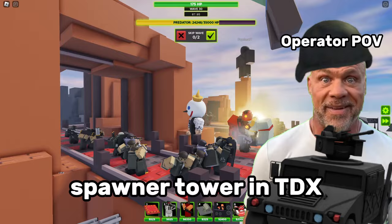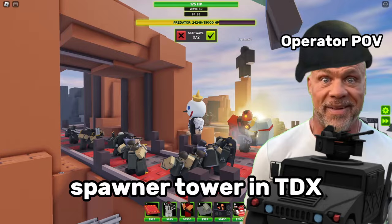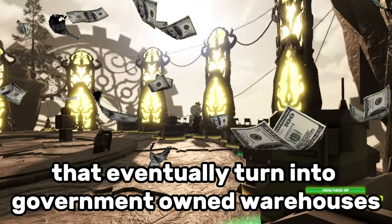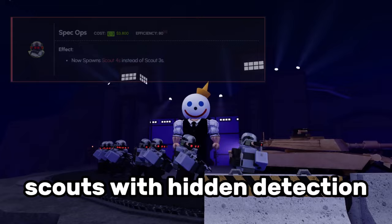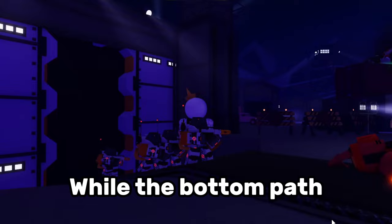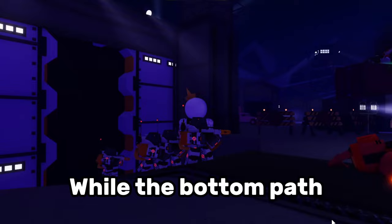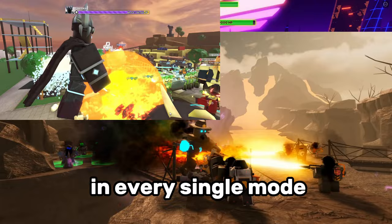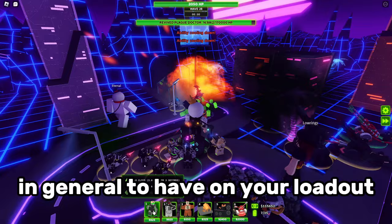The barracks is the very first spawner tower in TDX, and is definitely one of the most fun troops to use. Being able to sit back and relax while the troops inside these small crappy homeless shelter tents — that eventually turn into government-owned warehouses — charge aimlessly into battle. The top path offers scouts with hidden detection and the railgunner's long lost brother, while the bottom path sends in everything. The barracks can hold their own weight in every single mode, and is also a very reliable support tower to have on your loadout.